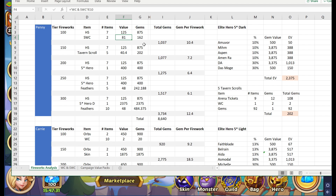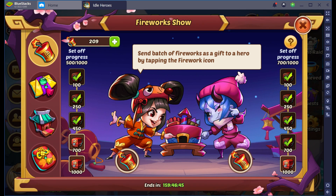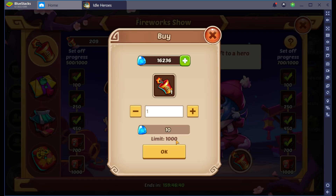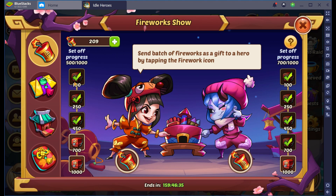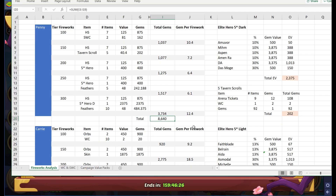Assuming you half-ass believe my values, if you do all the penny side you're going to get 8,640 gems in return of items. The smart ones would say, well, if I just buy these fireworks with gems, it's going to cost me 10 per firework times 1,000 fireworks, meaning 10,000 gems to get 8,640 back. You'd be right — it's going to cost you 10,000 gems to get 8,640 back. But thankfully, most of us are going to get like either all 2,000 fireworks or very close to that number.